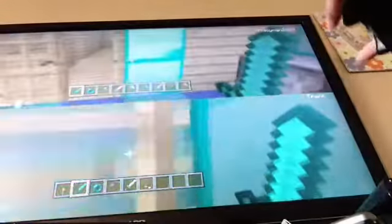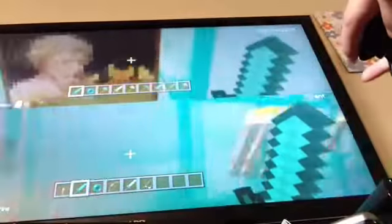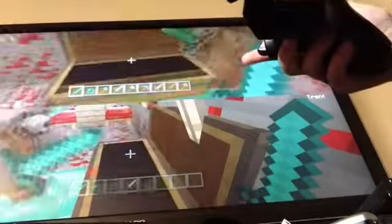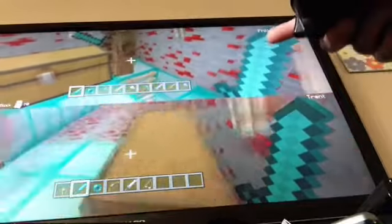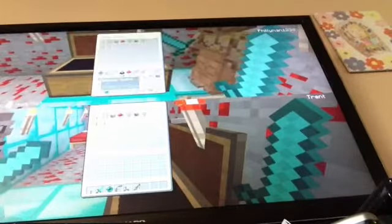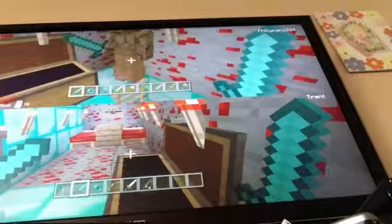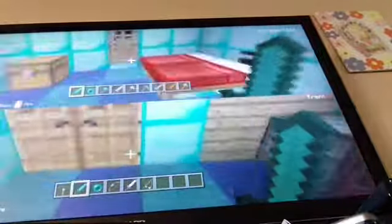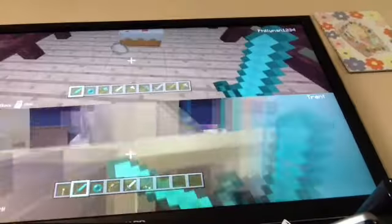Okay, nothing's up here. Oh, what's in this chest? It's just a trapped chest. Did you put a redstone torch in there? No... wait, I think so, yeah, I did. That scares me.